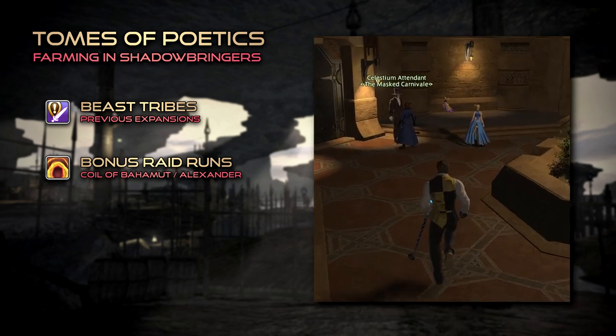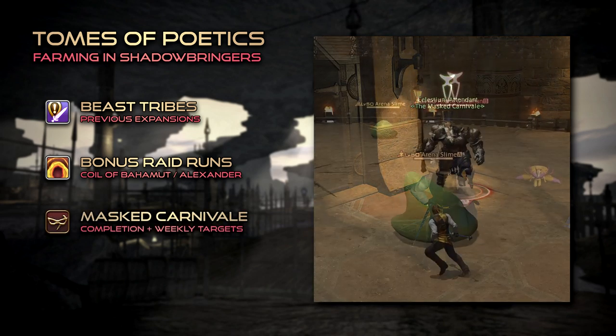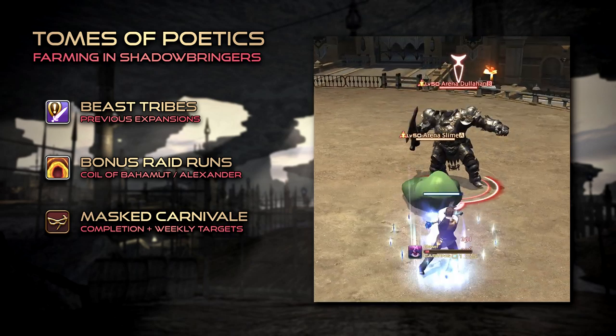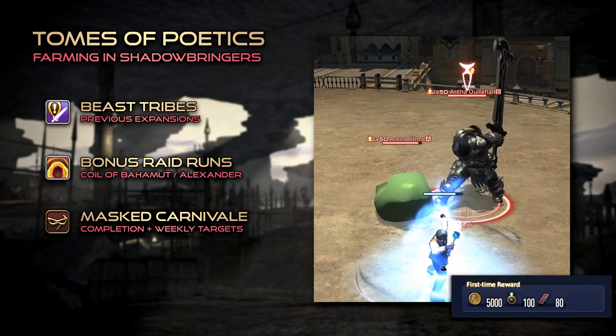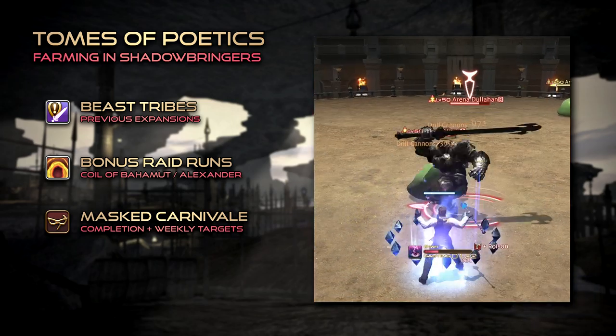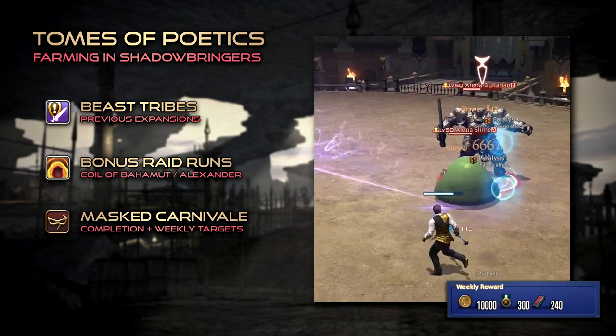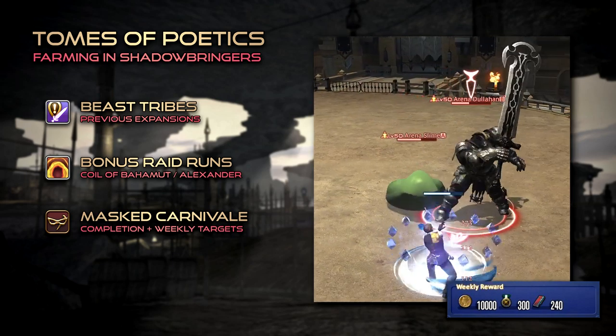A much lesser-known alternative to farming Poetics is the Mast Carnival. Blue mages of level 50 and above can try their hand at completing the many available stages for sizable first-time rewards. While more experienced players can challenge the weekly targets, indicated in the timer's window, for even greater rewards.